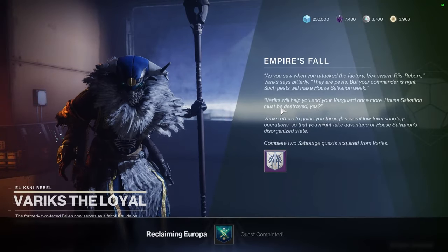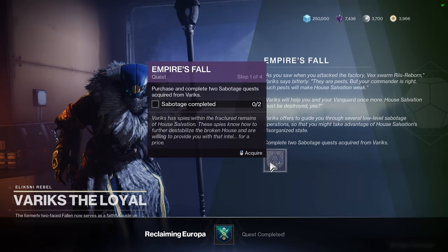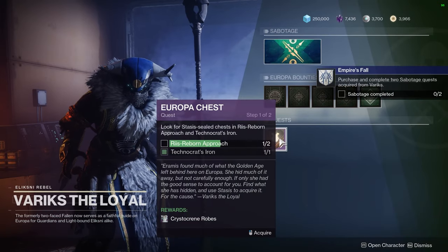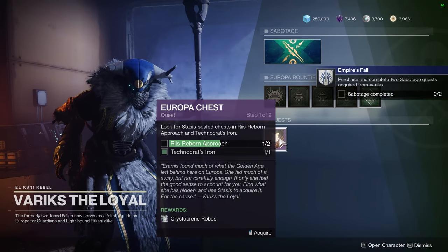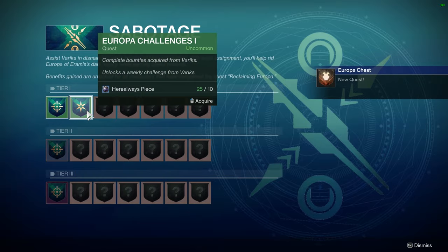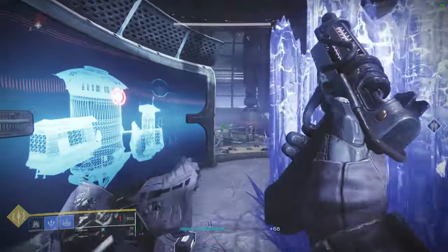When that's done, you need to visit Variks again. He will then give you Empire's Fall which requires you to complete two sabotage quests from Variks. This is pretty straightforward — there is a rectangle labeled Sabotage and you simply grab two of them and complete them. I had to defeat combatants on Europa and complete eight bounties for Variks. Repeatable bounties do count towards those eight. When that's done, speak with Variks once more.